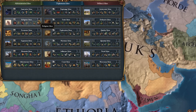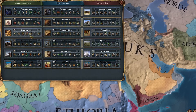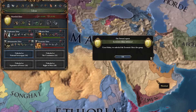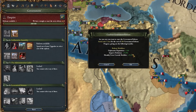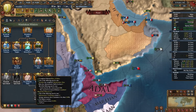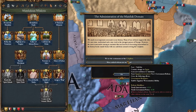Fourth idea group time - I'm kind of leaning towards Economic ideas or maybe Humanist or Religious. I have Offensive ideas, and at some point I'm going to take Quality, so maybe Economic for that discipline and obviously the boost to our economy would be great. Tier 6 government reform - we're going with Aristocratic Port for the improved relations and diplo rep. I finally integrated my subject Yemen, all my subjects now have less than 10 liberty desire, and now I can actually form Egypt!